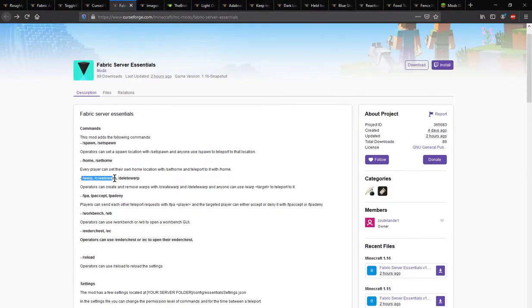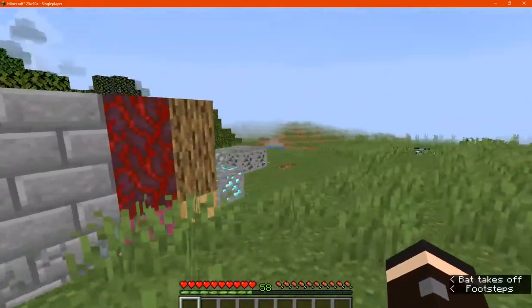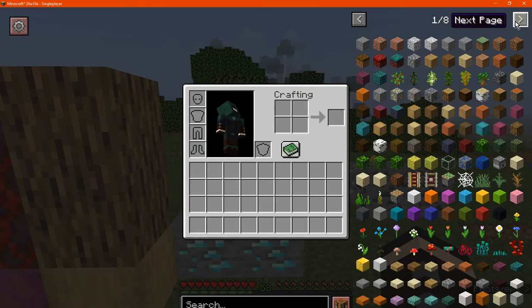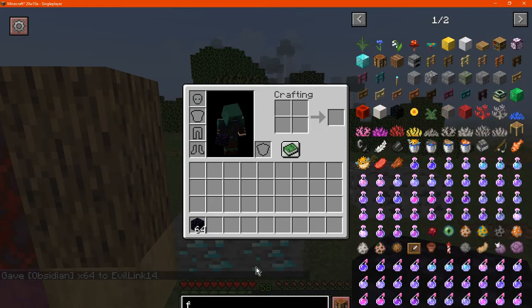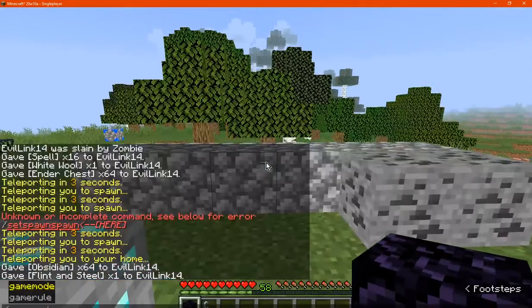You can go slash warp, create warp, or delete warp to create and remove warps, and anyone can warp to these locations. I don't know if this will work across dimensions though, so we'll actually see how that does, unless it is dimension-focused. We'll also try the other commands and see if that also works across dimensions as well.